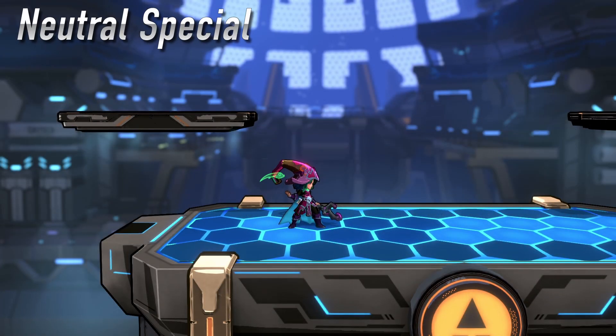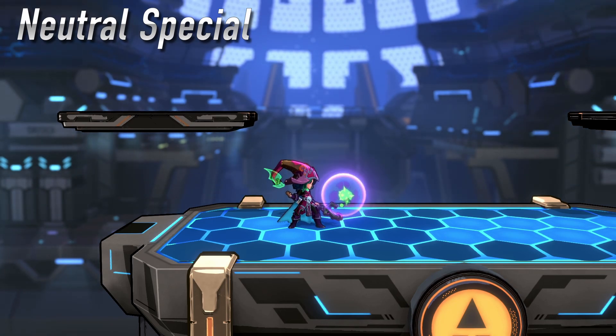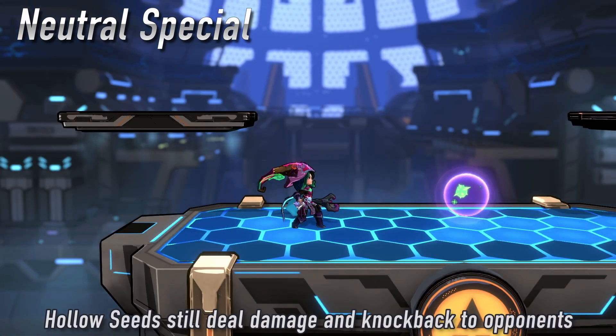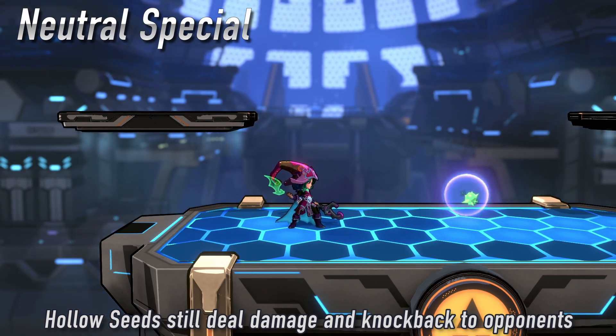Neutral special, Dark Seed, is her main setup tool. Tapping the special button places a seed in front of Ezzy. Holding the button down sends it out ahead of her and can be angled up or down. You can only have one active seed at a time. Using neutral special again will create a hollow seed that disappears after a moment.